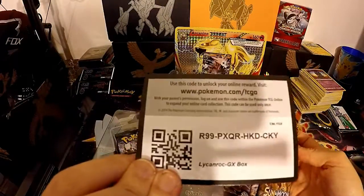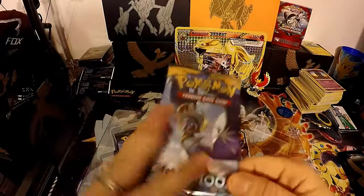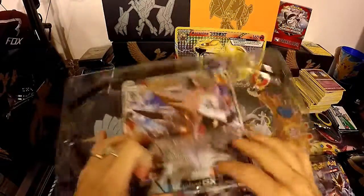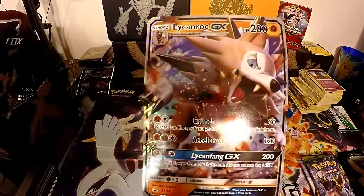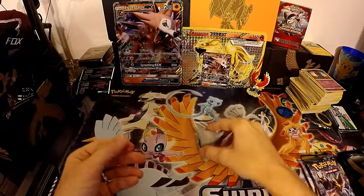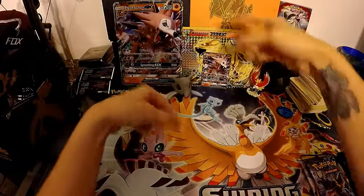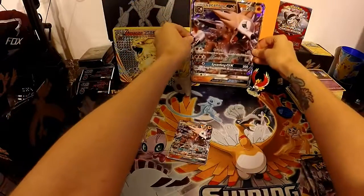Let's get the packs out. There is Sun and Moon Breakpoint — code card, feel free to take it. We also have Sun and Moon Fates Collide, and this big card right here is just a larger version of the little GX card I just showed you. I'll be adding it to my background as well — it'll probably sit something like that. You guys let me know in the comments if I should put him in the middle.